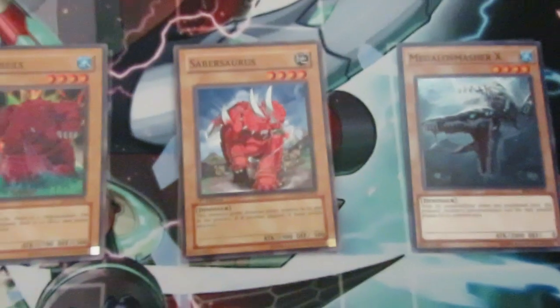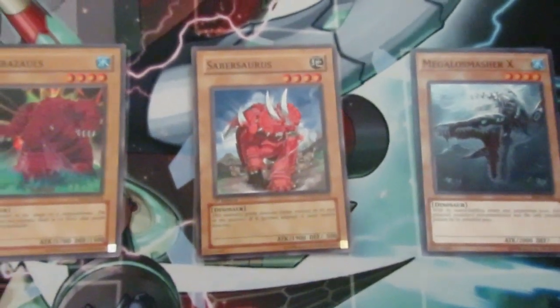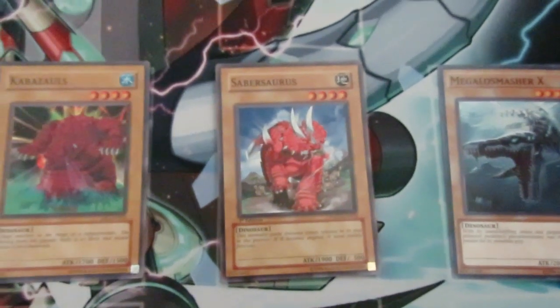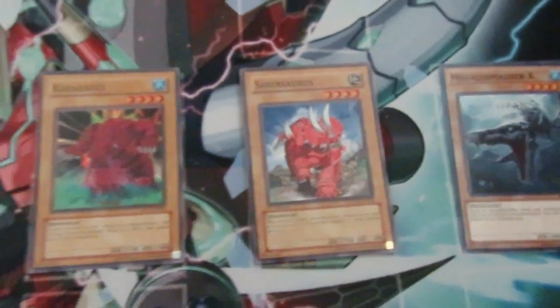Remember, both Cobble Zoll and Megalosmasher X are water, so you can go into Bahamut Shark and then Toad before you lock yourself into the Reptiles, because you know the shark and toad combo.